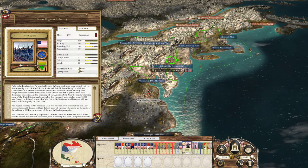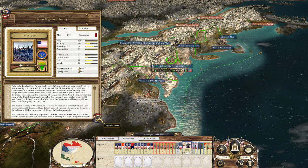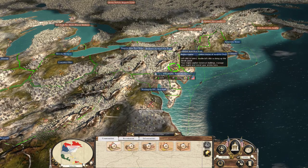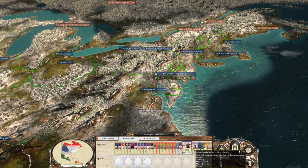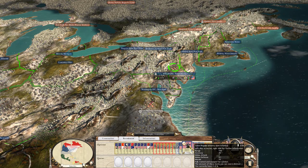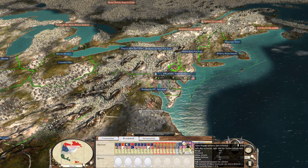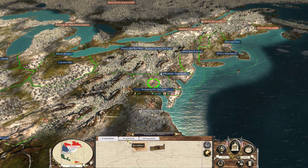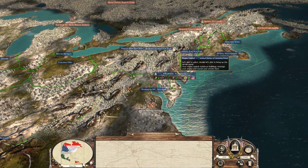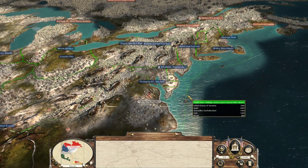Even for these Union regulars — range of 150, accuracy of 40, reloading skill of 46 — they're not resistant to morale shocks and can break and run easily. Regular line infantry have 270 men per regiment, cost $2,000 to recruit, and take six weeks to train. We'll get some volunteers in Washington DC first and then end the turn.